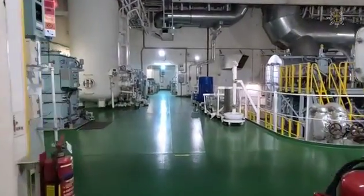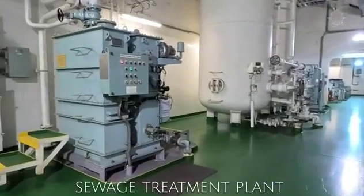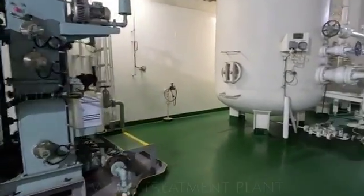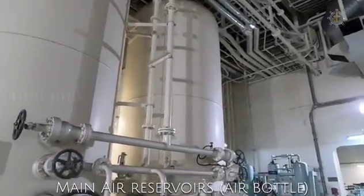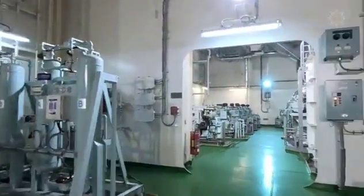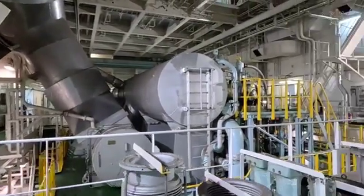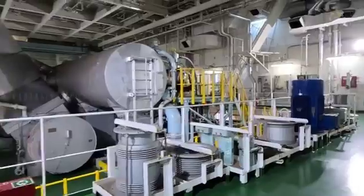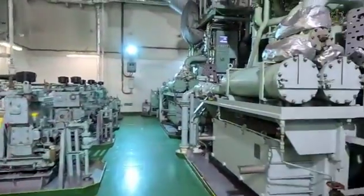This is the sewage treatment system. In the period of power, these are the main air bottles number one and number two — on board we have pressurized air. This is the main engine back side exhaust manifold and turbochargers.